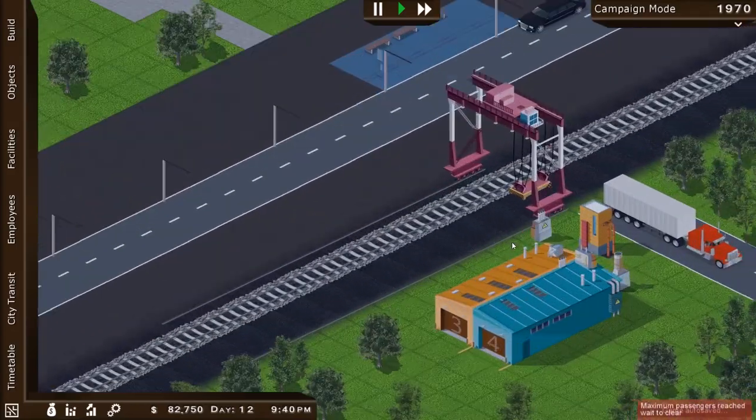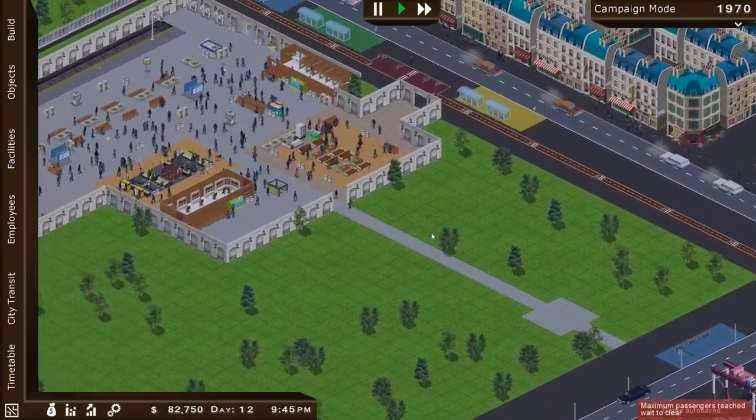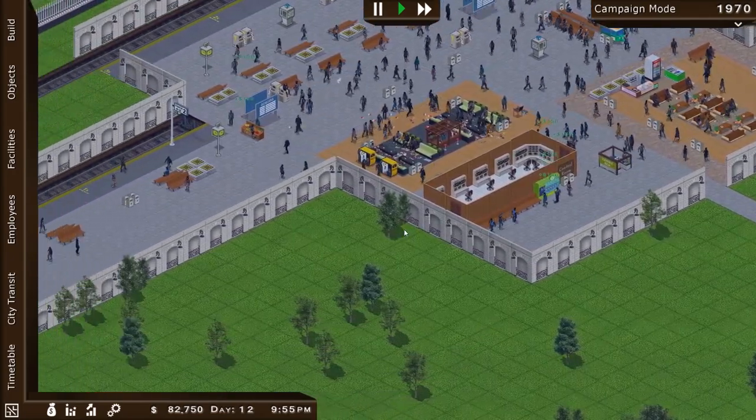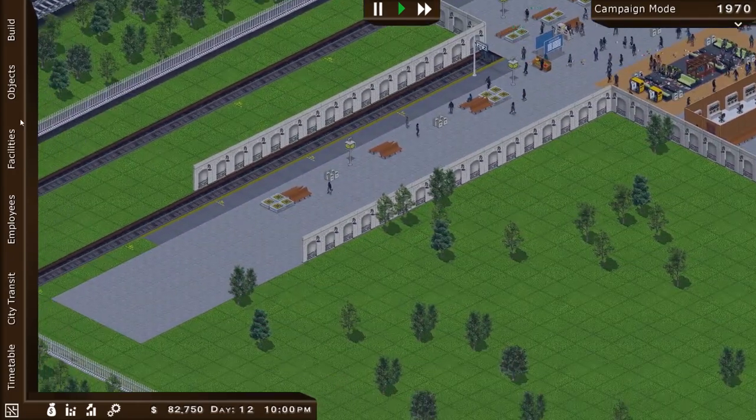There's a big semi there now — that's cool. Look at all the different cars coming in. People are driving pickups now. That's neat — a variety of cars have changed.